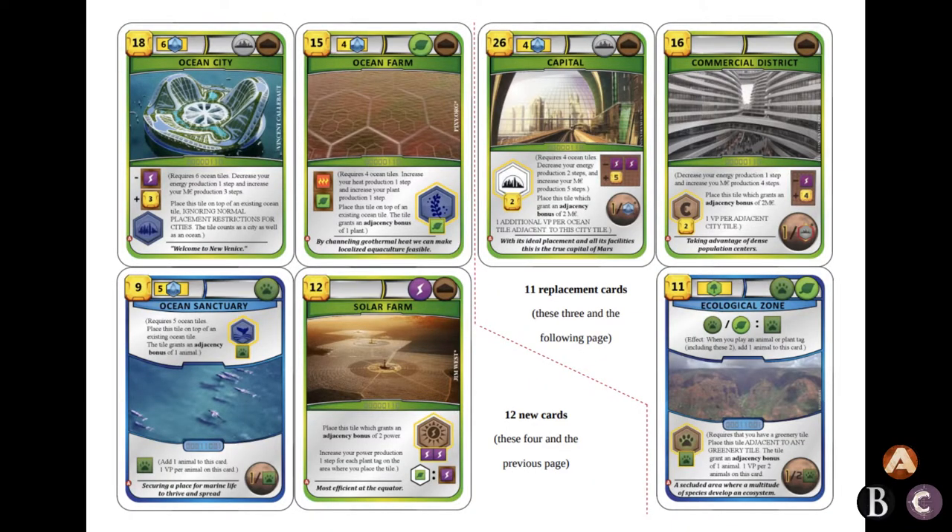But the cards are the most interesting part. Ares has 23 cards, and it replaces 11 of the original ones. So how did I deal with that?